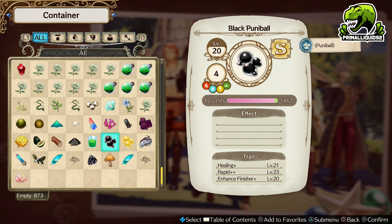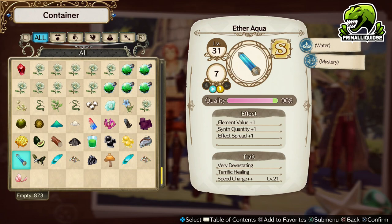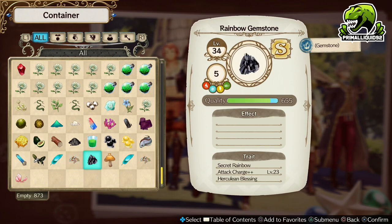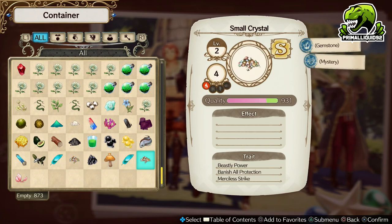We also have Gold Poonie Ball, Miria Fish, and Ivaracqua — really, really good. Speed Charge Plus Plus at level 21: you would use Speed Charge on an accessory, and of course it's a Mystery so you can spread it into a Philosopher's Stone. It's got really good quality as well. Just look at these materials — really, really high quality. This is how you go about creating maximum level gear.